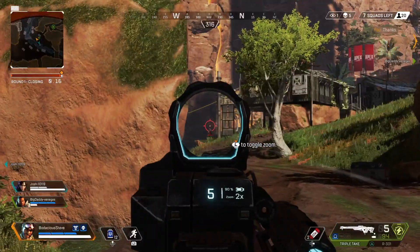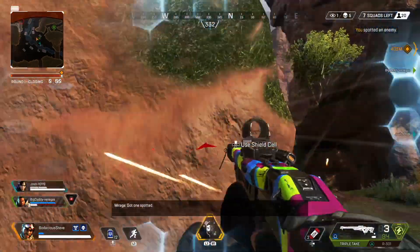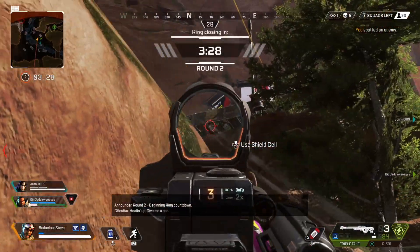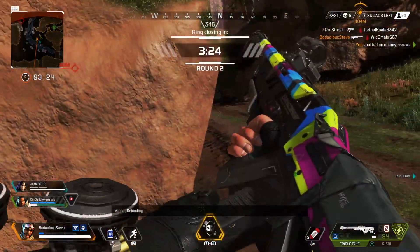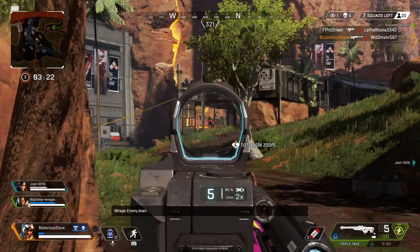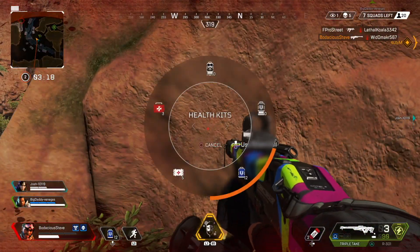What is going on guys, Bodacious Steve here. Today's video is going to be going over the Triple Take sniper rifle in Apex Legends. I'm going to be talking about why I think it is the best sniper in the game, so without further ado let's get into it. The Triple Take sniper rifle is one of two energy weapons in Apex Legends.